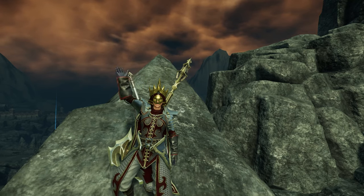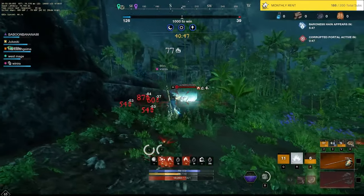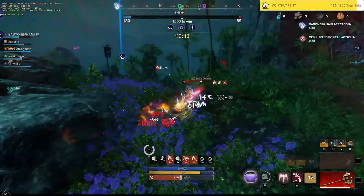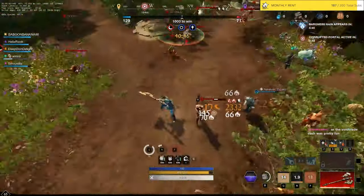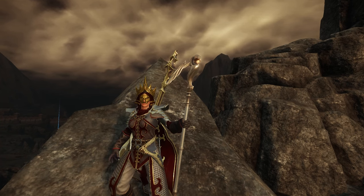In today's video we are going to be talking about the fire staff and abyss combo. This was a very famous combo from the season 3 patch and now it is making a return for season 4. Fire staff is in such a great spot in the PvP meta currently and comboing it with the abyss provides so much more damage and mobility. Let's talk about the best-in-slot gear, attributes, and skills to run for season 4.